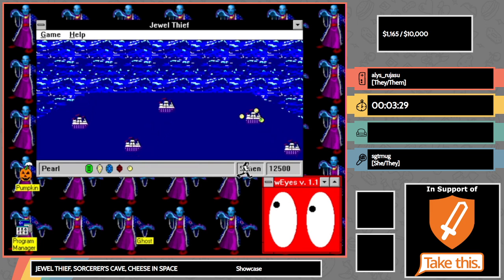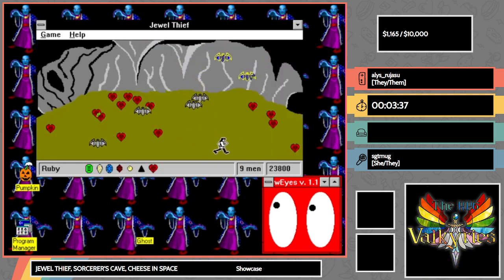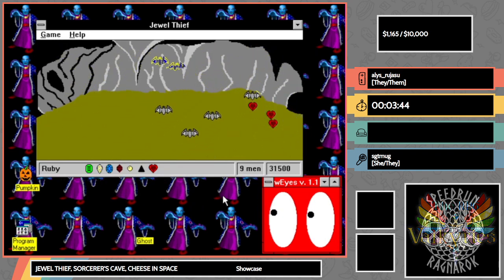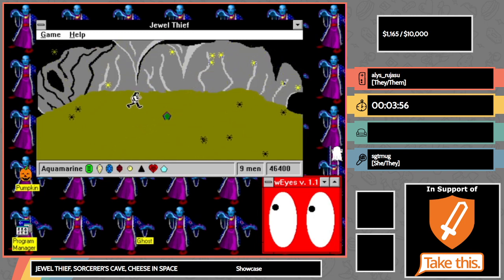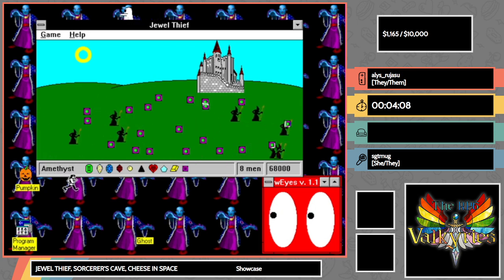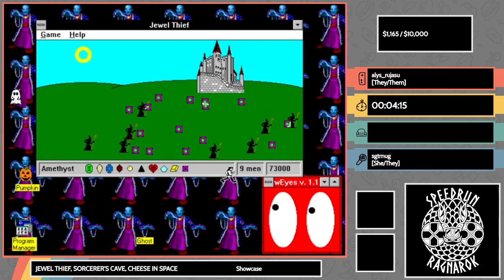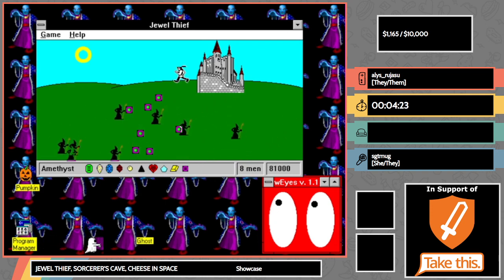I already plugged the incentives and the merch, but I probably ought to remind you what all that money is for. This year, as in the past, we're supporting Take This, which is for reducing stigma around mental health support and providing resources for those in need. What's best about it is that it's cutely video game themed, as we've just seen — the Take This reference in Zelda where it was made, and we saw it in Linus's again too. Take This is awesome and I'm very happy to be part of an event benefiting them once again.